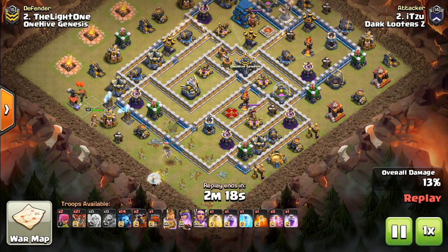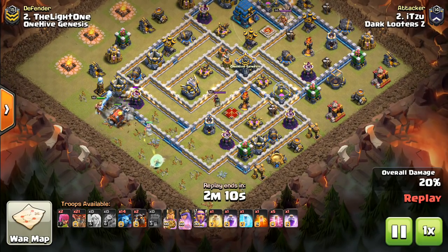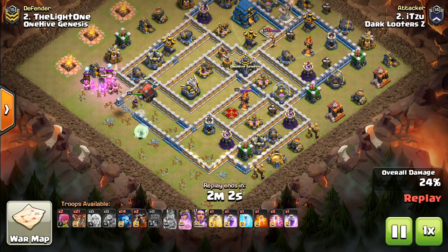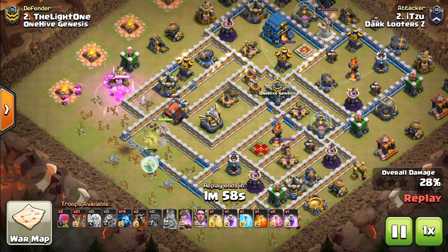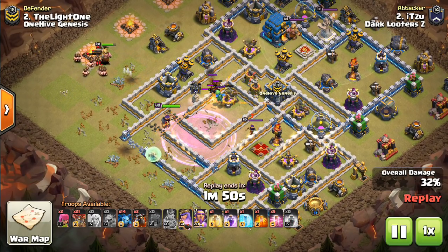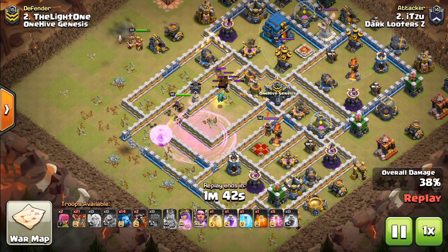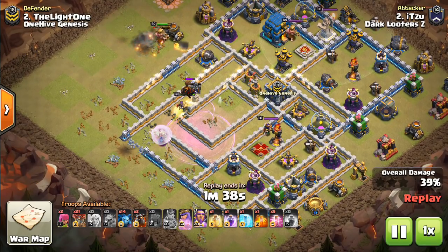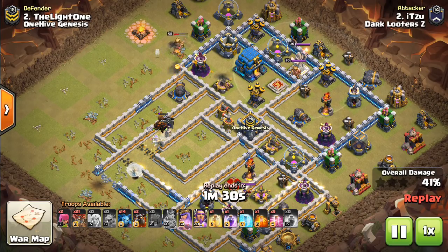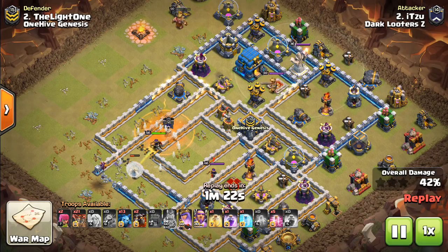Starting with these highlights, this first one — gotta show Itzu, a great Town Hall 12 attacker. This one wasn't the cleanest, but I liked the adaptations, I liked the idea, and it was very close — like three or four seconds remaining at the end, so it definitely came down to the wire. The wall wrecker goes down that long compartment; he deploys it early because he wants the Valks to come back for the eagle. That rage wasn't the best — it didn't really get the Valks, only kind of gets the queen and the healers. But I love the use of the king. He took out that entire tesla farm, continues working upwards even grabbing that archer tower, doing a lot in terms of taking out buildings to start cleanup and creating the funnel for the queen while taking out defenses. Very valuable charge here.